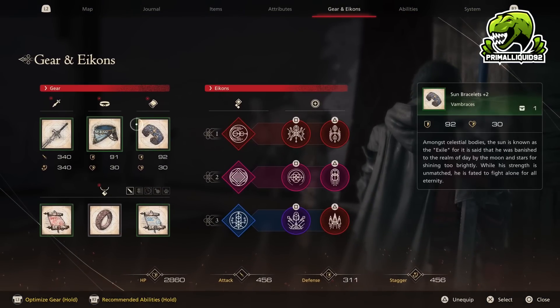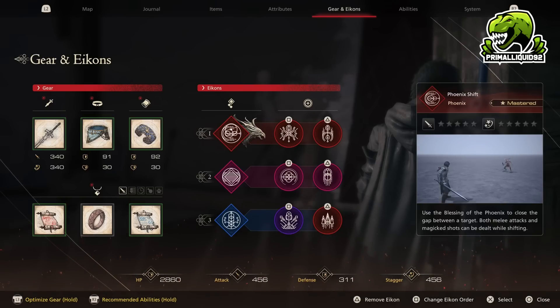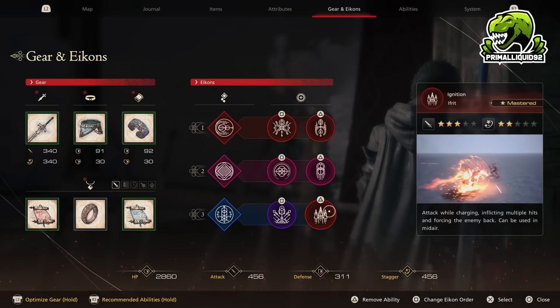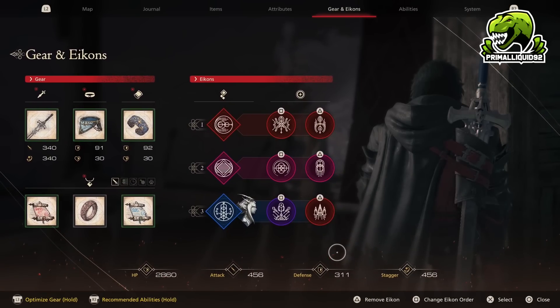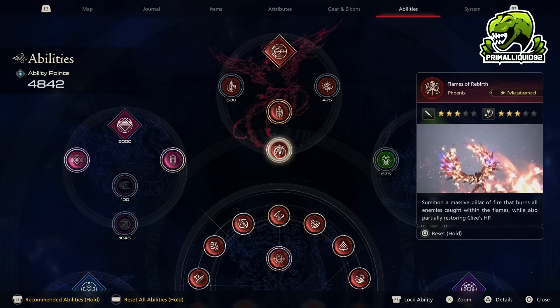This is the ability that you use by pressing circle. So for Phoenix, for example, that is the Phoenix Shift. And then obviously for Garuda, that is the Tether, and for Titan, that is the Shield. This is the main thing that you should take into account when deciding on your three icons. The reason being is that when you actually master a skill, then you can equip that skill on any icon. For example, down here we have Ignition, which is clearly a fire skill, but I have it equipped on Shiva. Once you actually have an ability mastered, you can equip it onto any icon — until that ability is mastered, though, you can only equip it with that specific one.